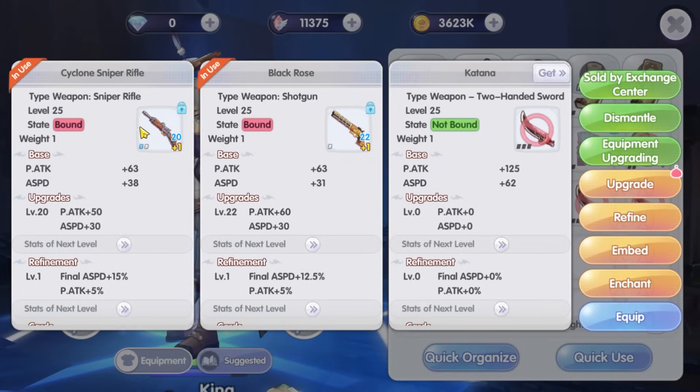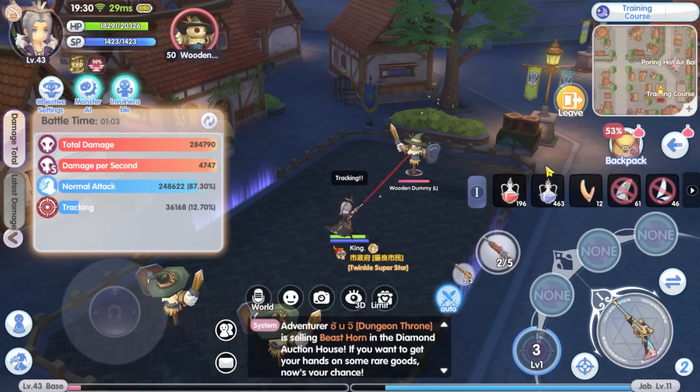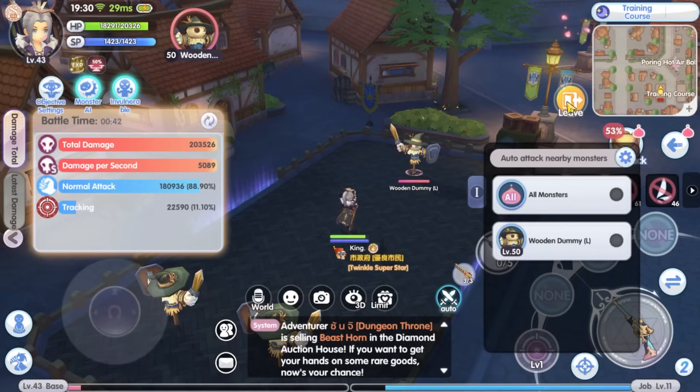I am playing in the new server using the sniper rifle and shotgun build. Observe the damage when I use the sniper rifle to do a normal attack, and now using the tracking skill at level 1 — the normal attack actually deals higher damage than the tracking skill. Shouldn't skills deal higher damage than normal attacks, even at level 1? There's something wrong with the gunslinger skill damage computation, or the skill description is missing something.